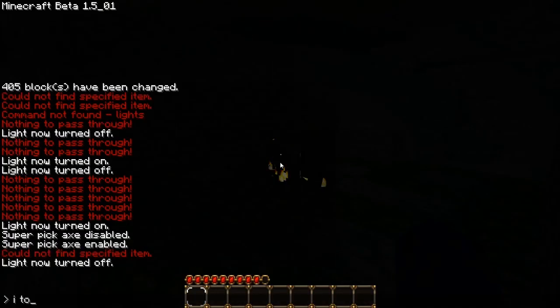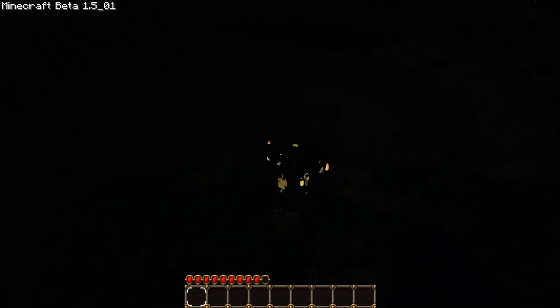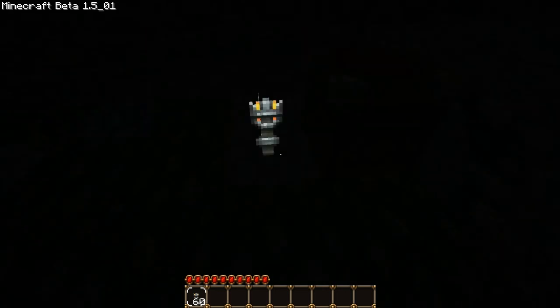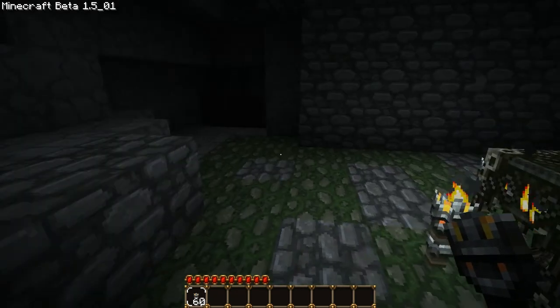Alright, here I am. I'm just going to get myself some torches. I put it on peaceful just for the sake of the tutorial. I don't know what's going on here — why are they not lighting up? Oh, there we go. It's a bit strange.